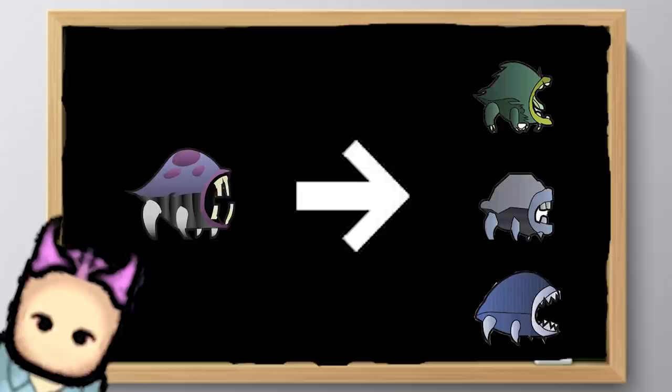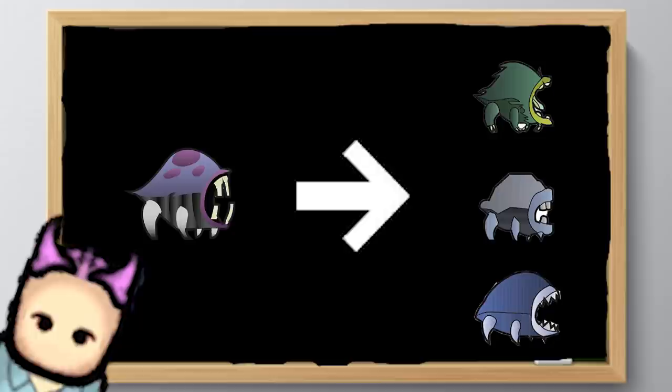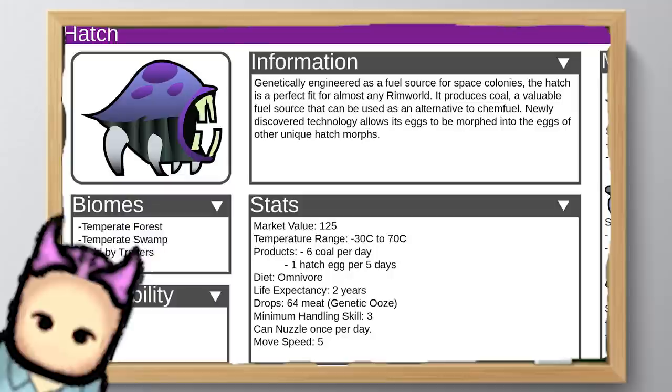ONI has a large variety of creatures that provide functions ranging from biological lightbulbs to producing fuel from the air they breathe. Each creature type is further differentiated by morphs — genetic variations that allow them to produce different products and have different behaviors. With a few exceptions, most creatures and their morphs can be found in the wild, hatched from eggs, or bought from traders. Creature number one: the Hatch.